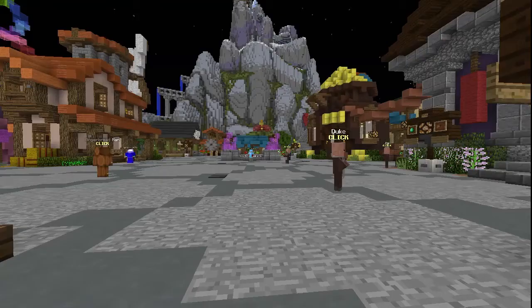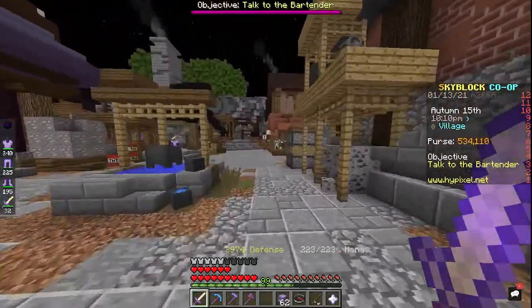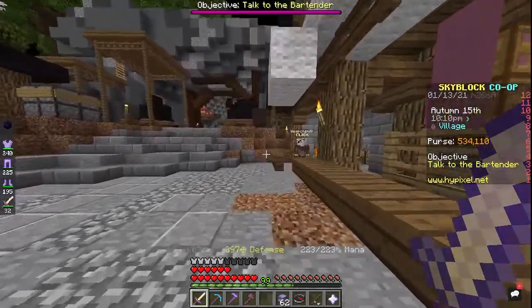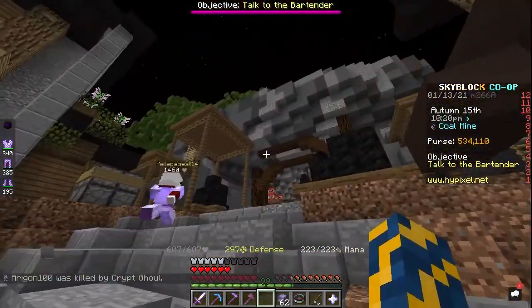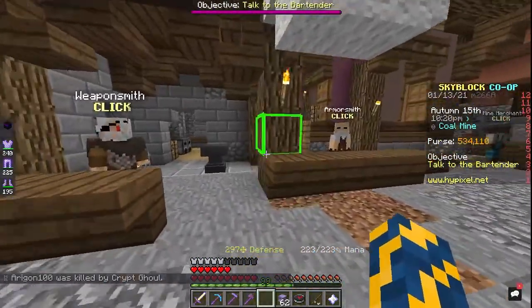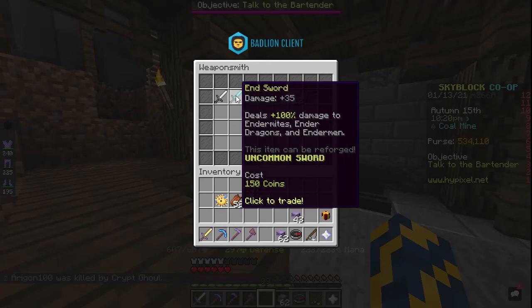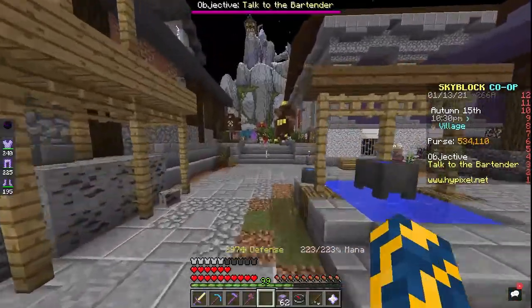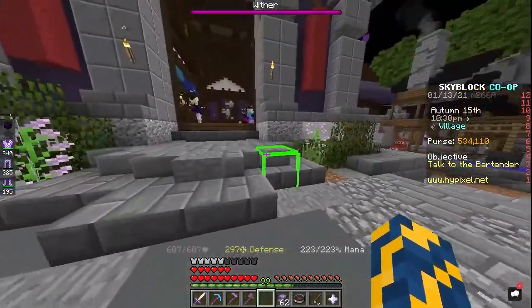Number 4: Getting good gear. One of the coolest things about Hypixel Skyblock is how many different types of weapons and armor are available. The very first weapon you should get is the Undead Sword, which can be bought from the Weaponsmith NPC in the hub. It will do a significant amount of damage against the zombies you find in the Lapiz Quarry, which is at the second layer of Deep Caverns. The next weapon you should get is the Silver Fang — also extremely cheap but does much more damage than the Undead Sword, and sells for about 10k in the Auction House.